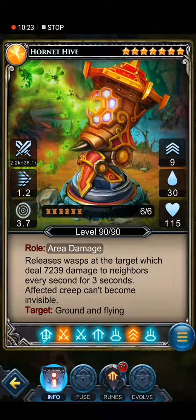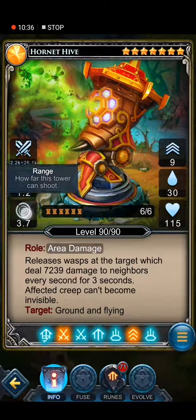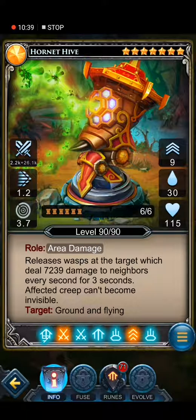This is my second best support tower — Hornet High — my first legendary tower and I love it. Legendary, seven stars, nine upgrades, decent cost, six from six max level. It releases poison which deals 7,249 damage to nearby enemies every second for three seconds, meaning I'm dealing over 21,000 damage in three seconds. Moreover, when you hit a creep with this while it's invisible, it cannot become invisible again. Targets ground and flying.